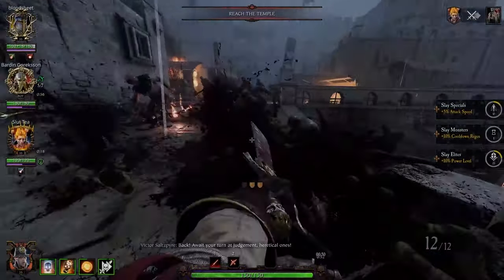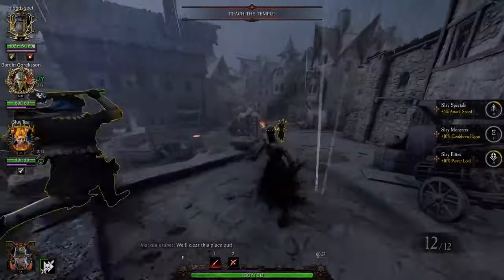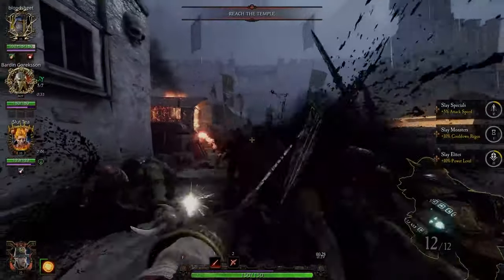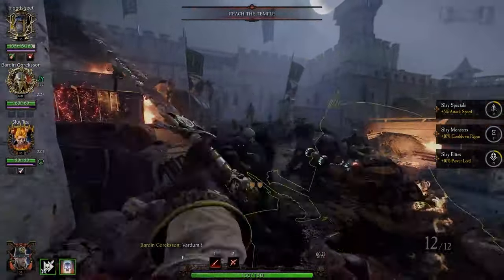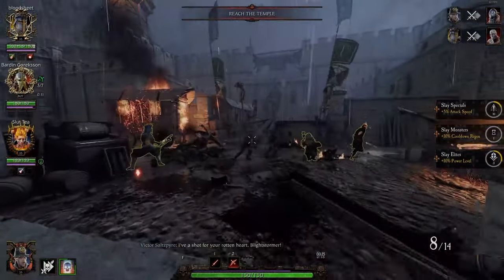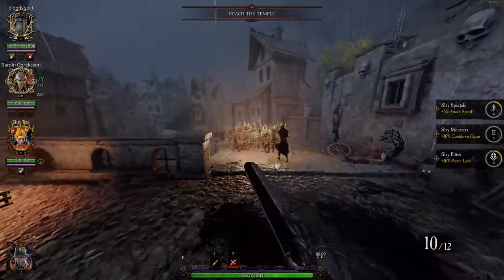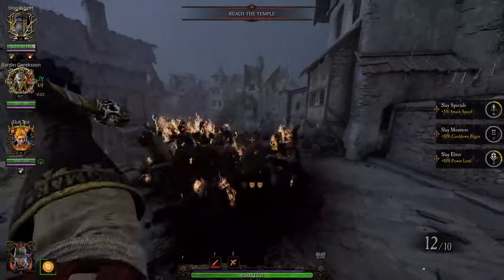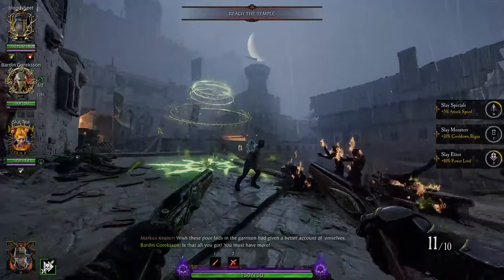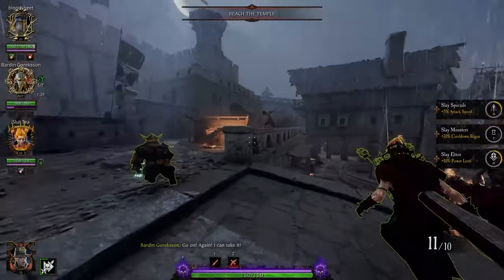For how to use your career ability: if you are running Unending Hunt, basically pop it every time you see 10 enemies in front of you. As soon as the horde hits you, pop your ult — that's how you get max value. If you're running Fervency, wait until you see at least a couple of elites in a horde. If you're fighting a horde and you see a mob of Plague Monks, that's when you pop it — with your guaranteed crits, you'll make quick work of them if you hit headshots. If you're using Unending Hunt, use it liberally; if you're using Fervency, use it for elites.